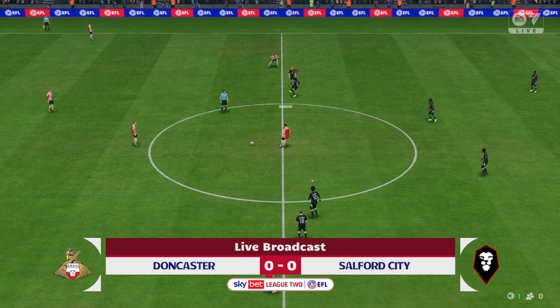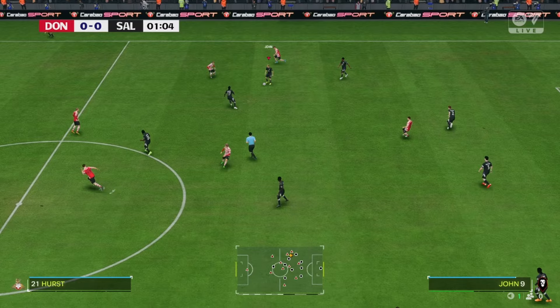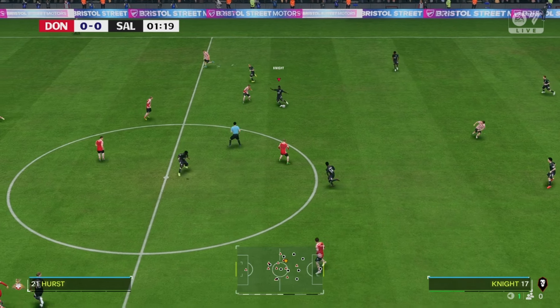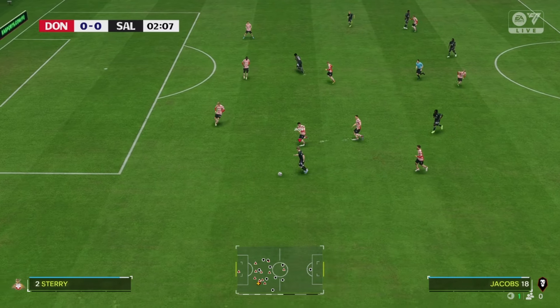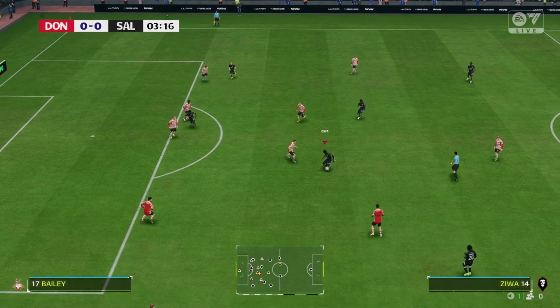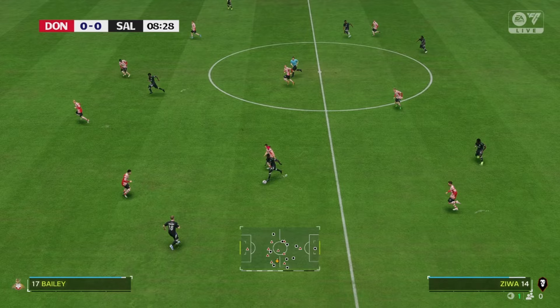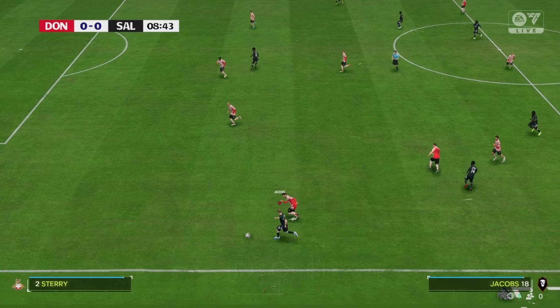Here we are for the match against Doncaster Rovers and we got new scoreboards. It's an EFL League 2 exclusive scoreboard someone made and it looks really cool — just another way to differentiate these matches from later ones in the series, and it gets you more in the mood for an EFL League 2 match. I also changed both goalkeepers' diving stats to around average because 19 isn't going to cut it.